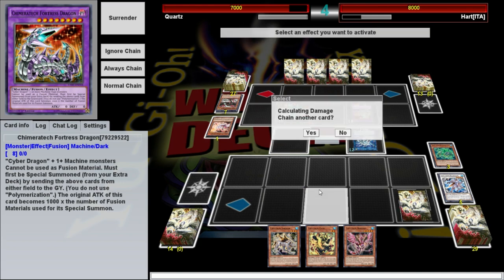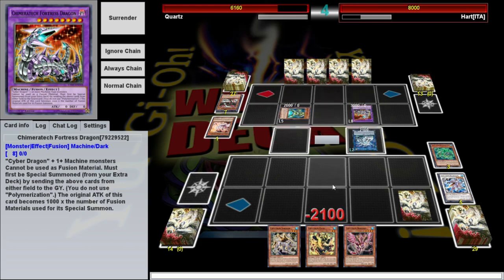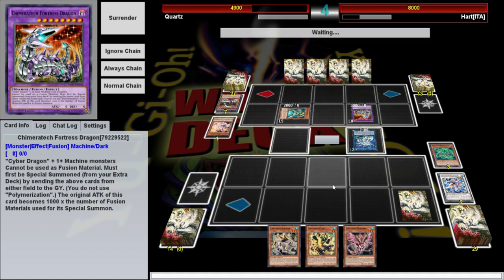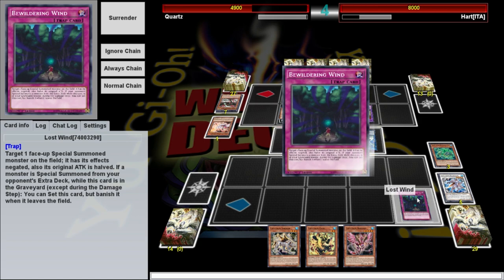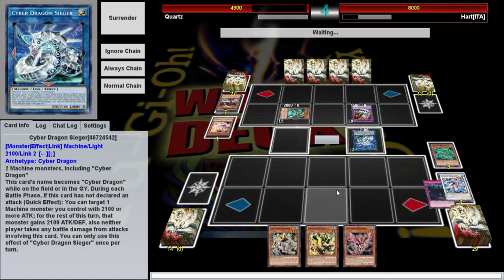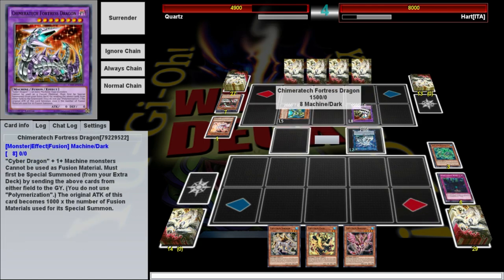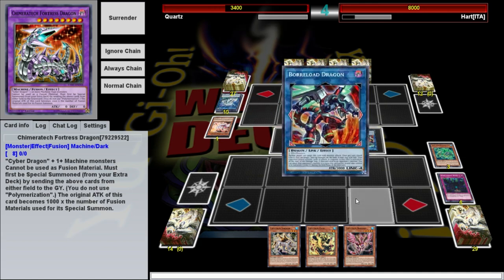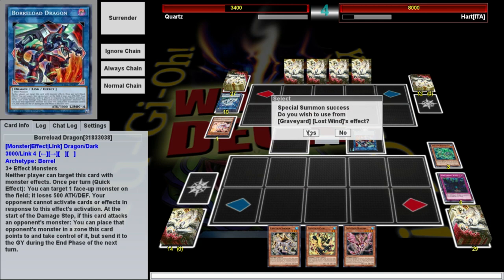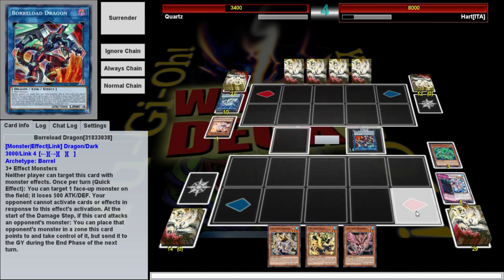I'll take that 2100 damage. When he attacks for 3000, we're going to activate Lost Wind. That's going to have its original attack — I thought negating its effects would bring its attack to zero, but I guess I was wrong. Either way, we're taking significantly less damage. Now he's just got a Boreload, which means I get my Lost Wind back.